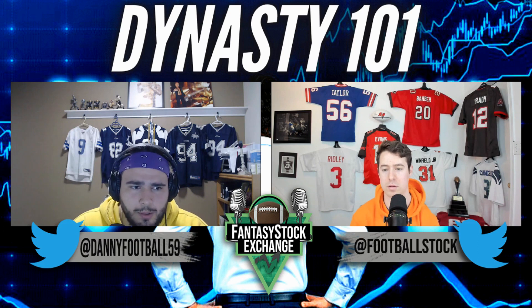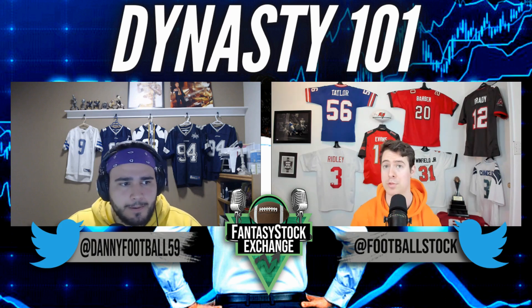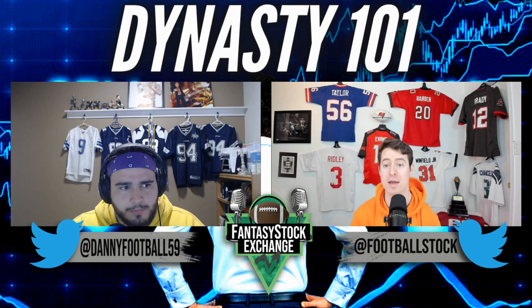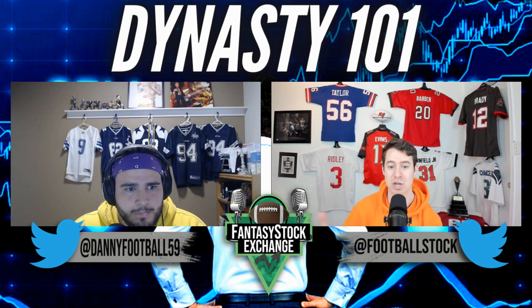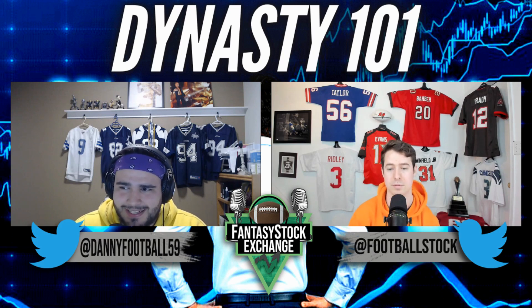The fantasy community has an inherent bias toward running backs — 'positional scarcity' is the knee-jerk response. But don't take an inferior prospect just because he plays running back. In this class, if you have Kenneth Walker and Treylon Burks on the board, you can make the case for Walker if you consider him equivalent. But don't take a tier-three running back over a tier-two wide receiver. Chris Olave — a tier-two receiver — should go ahead of James Cook, a tier-three running back. Breece Hall is in his own tier, Walker is in his own tier, and then you have Spiller and others below that.